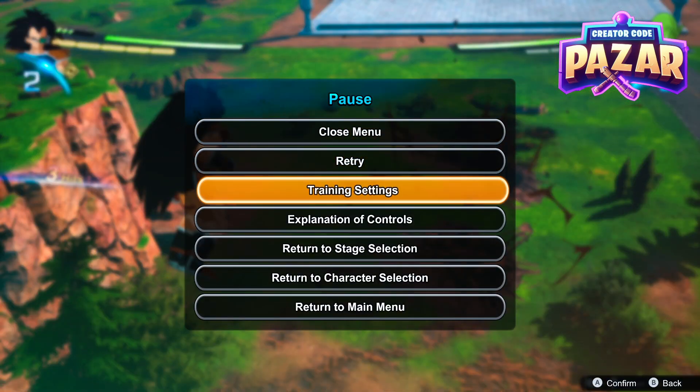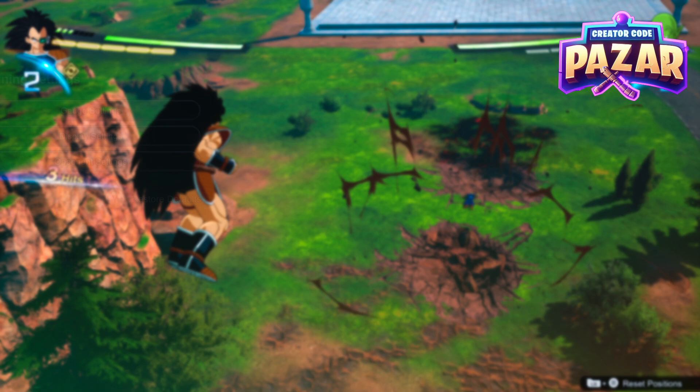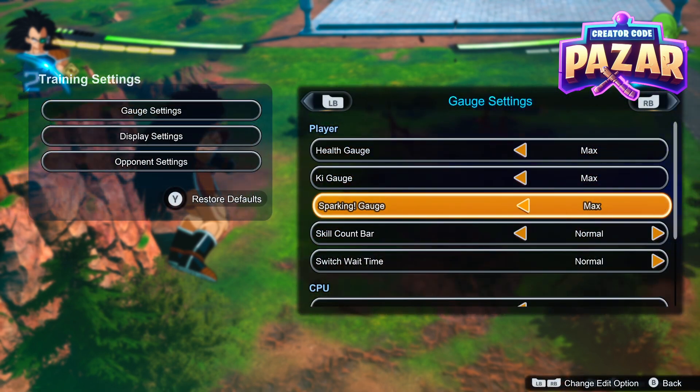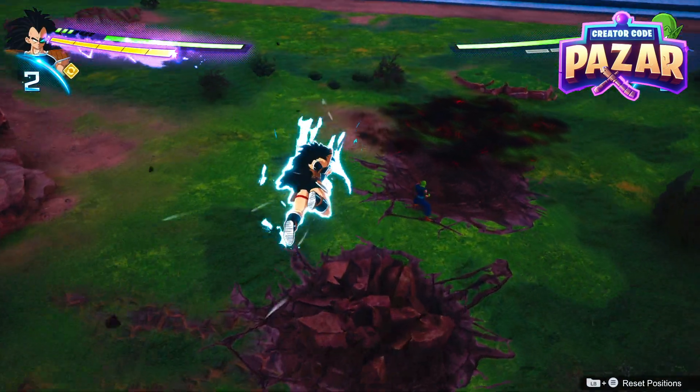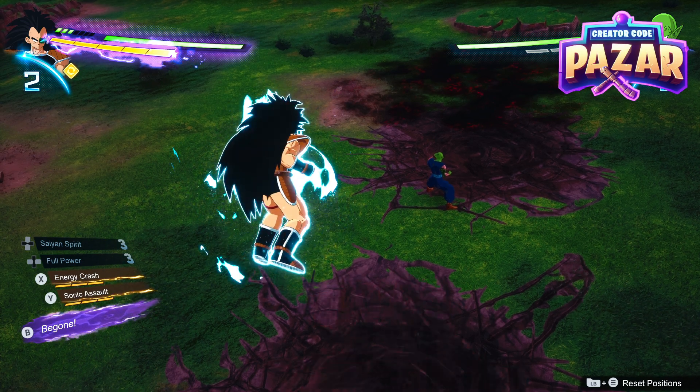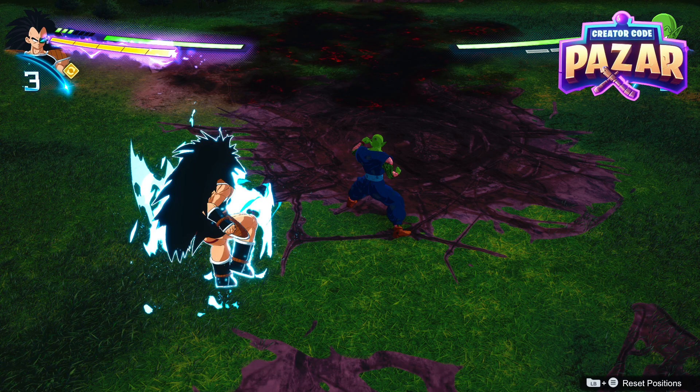To change it so we always have our purple gauge set, when we go to Gauge Settings you just want to set the Sparking gauge to max. Now we will always have our purple gauge and we can use our special B ability anytime we want.